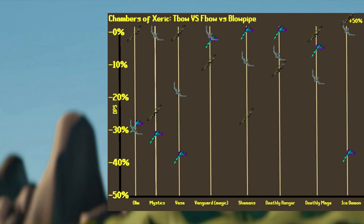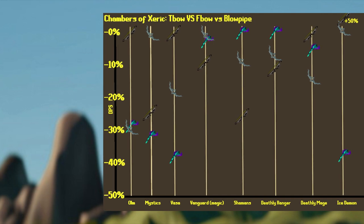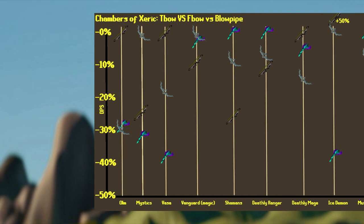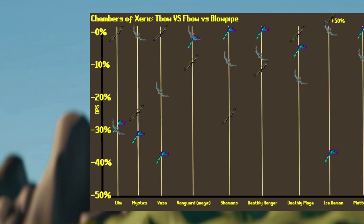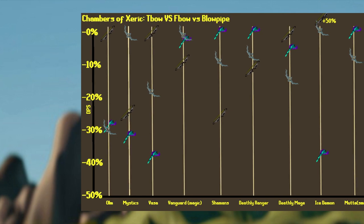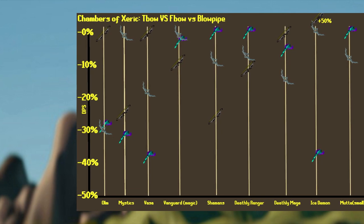At Ice Demon, T-Bow is the best in slot, and it's roughly 50% stronger than the Bow of Faerdhinen, and the Bow of Faerdhinen is roughly 38% stronger than the Blowpipe. In the case where you don't own a T-Bow against the Ice Demon, the Bow of Faerdhinen is a sizable increase over the Blowpipe, similar to Skeletal Mystics.